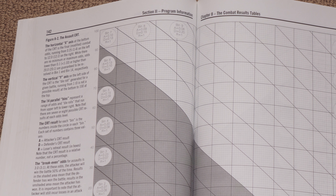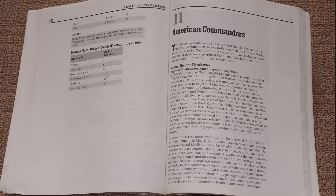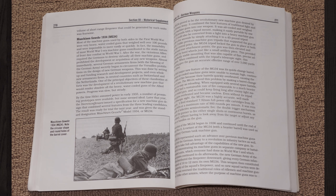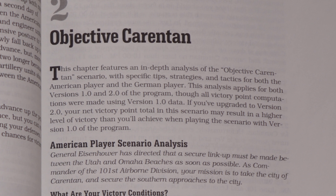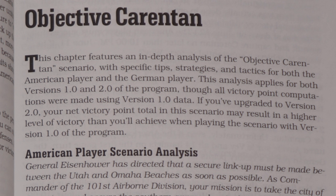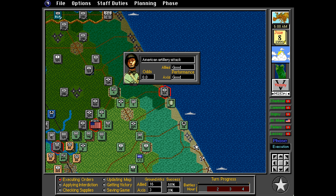The combat resolution tables are of enormous value to the player in evaluating how well an attack or defense may turn out before committing to it. Four further superb chapters cover insightful analysis and details of the American and German combat forces and their commanders, with the final two chapters discussing the American and German weapons from the humble pistol through to heavy artillery and tanks. The game-specific content of the book appears to be primarily based on version 1.0 of the game, but I have still found the descriptions, guidance and strategies to be just as applicable when playing the final version using the 4.01 game engine and version 3.1 Utah Beach data files.